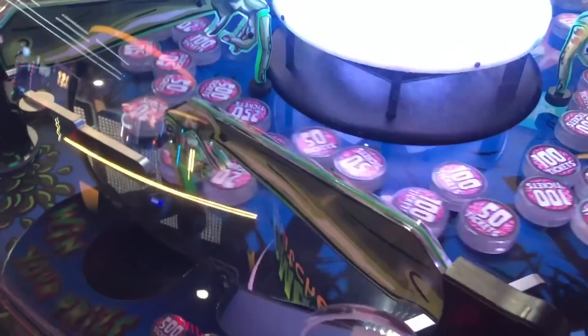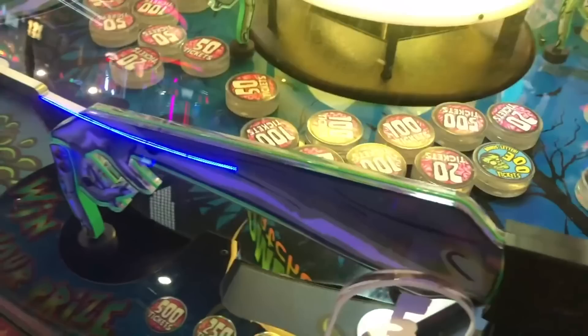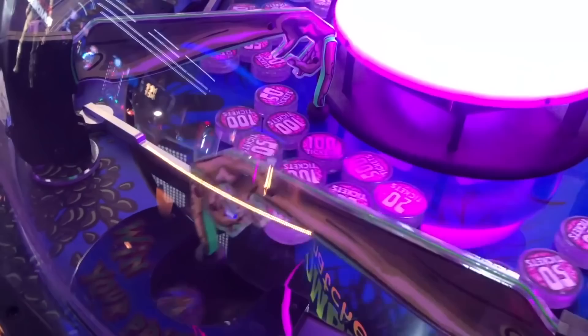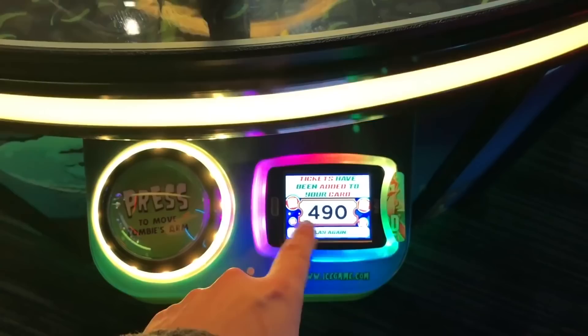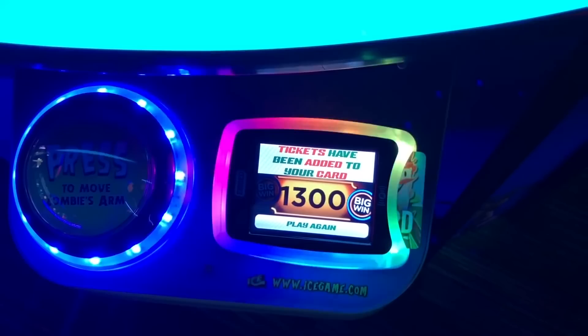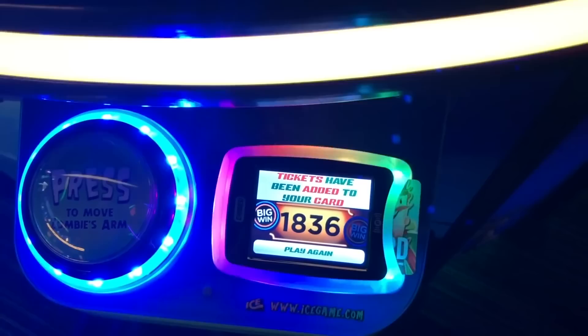If there are pucks worth 500 or even 250 on the platform you can easily rack up a lot of tickets. There's also a letter jackpot — knock in letter pucks to light up the word ZOMBIE and win around 1,000 to 1,500 tickets for the mega jackpot. My tip: if the letters are at Z, be patient and wait for others to knock in letters, then swoop in at the end. Timing is key with this game.